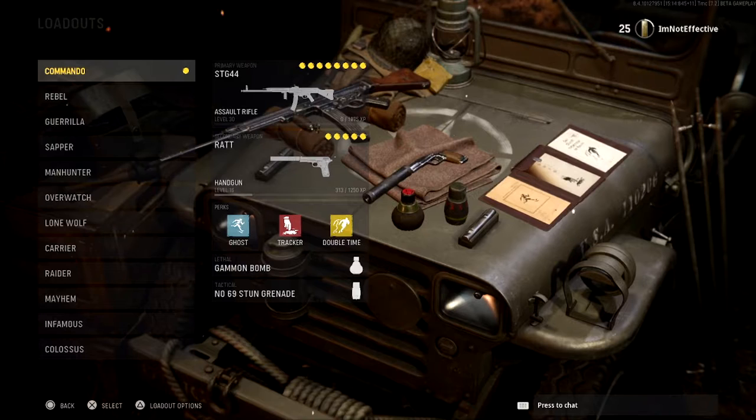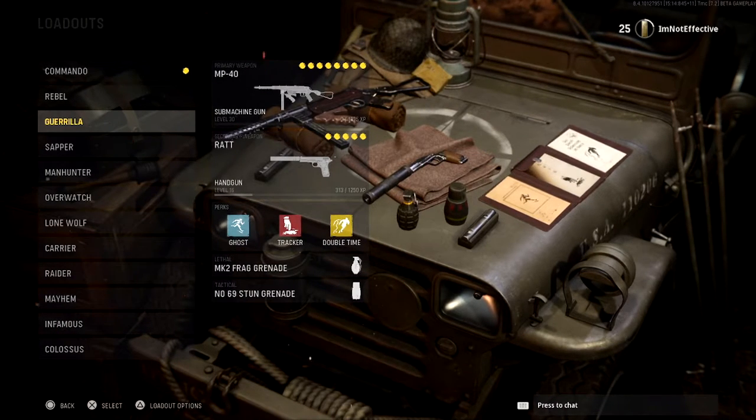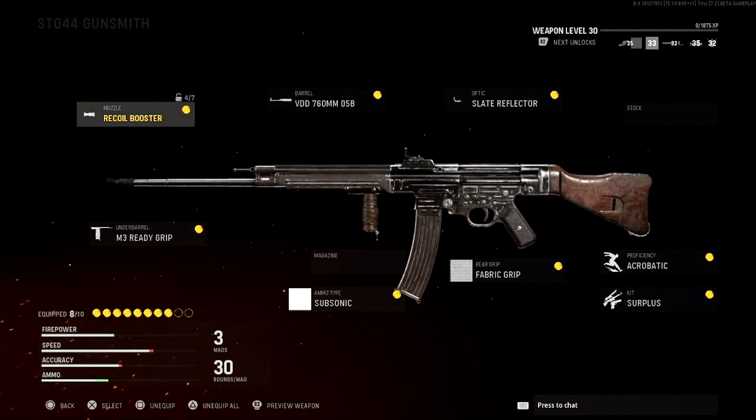Alright guys, let's get into the class setups. We have two guns we're going to use today: the STG and the MP40, plus the secondary pistol the Rat. This thing is amazing, I love it. First off, let's get into the STG — this gun is insanely valuable, really good at long range, short range, and mid range. It shoots insanely quick and is one of the best guns in the game.